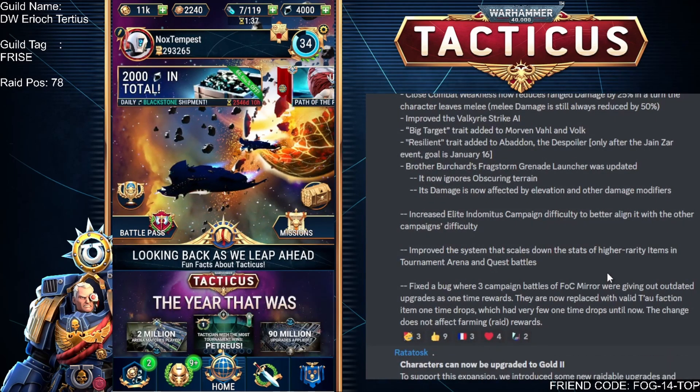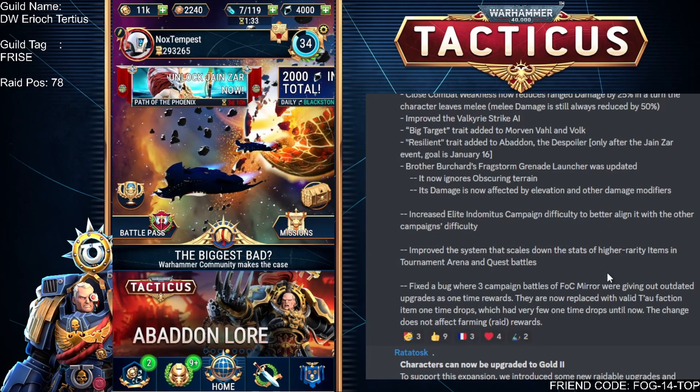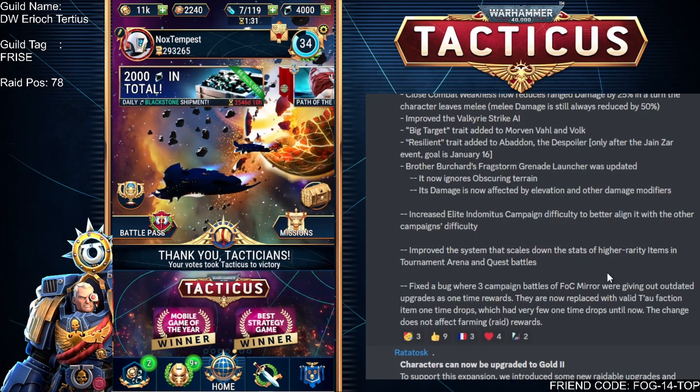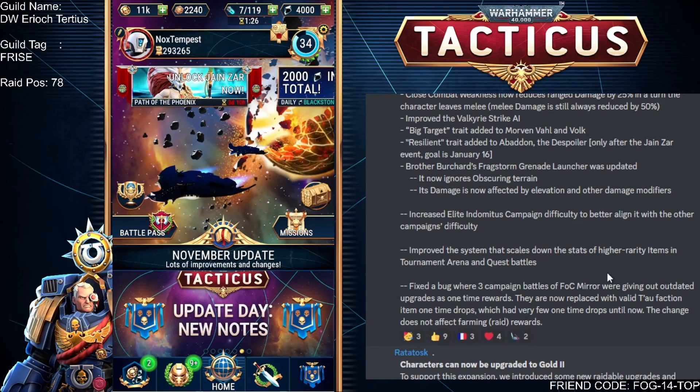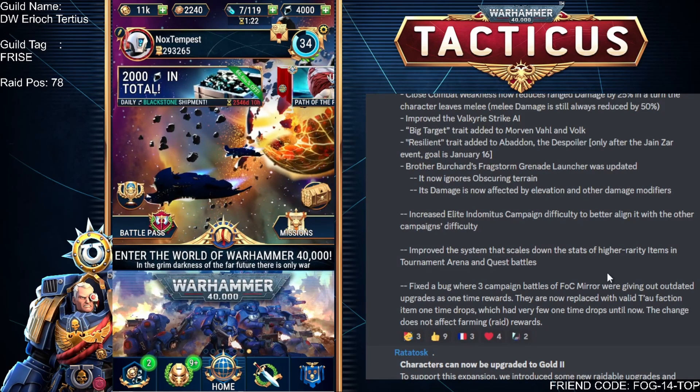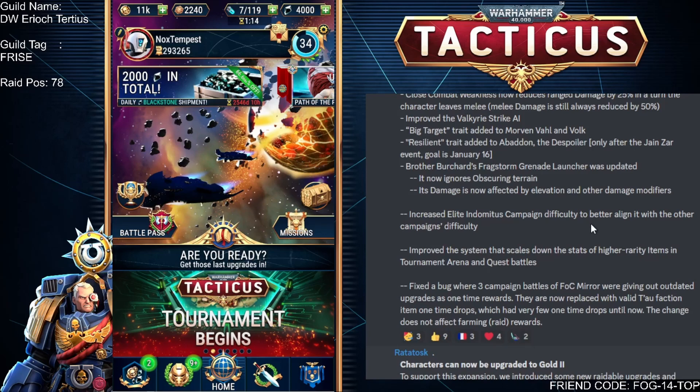There are some balancing changes. The close combat weakness the Tau have is now reducing ranged damage by 25% when they leave melee. The Tau are surviving in close combat? That never happens on the tabletop. Maybe some people are managing to get away with it in this game too, but I guess they believed it was needed — maybe it was to do with the quest we're currently going through.